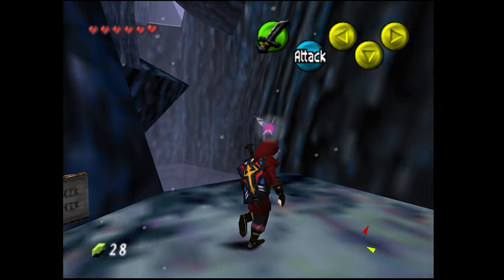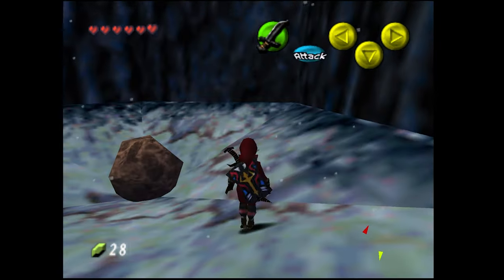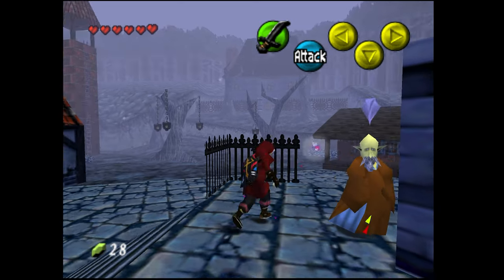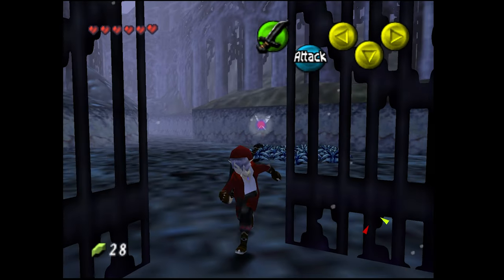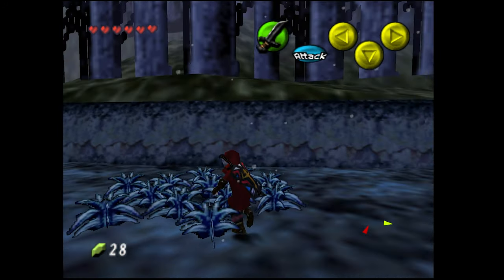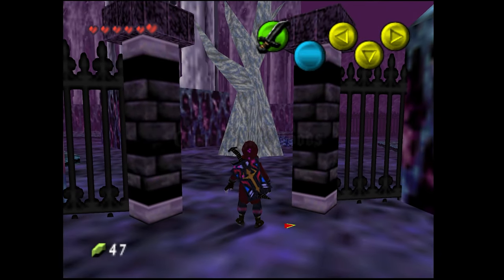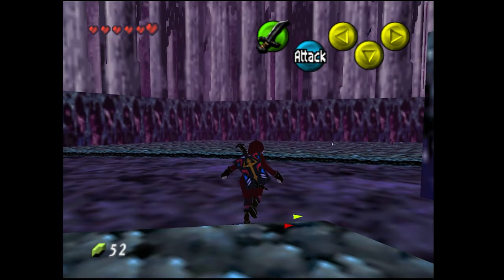There are some trees to hookshot to - looks like an area similar to Kakariko Village or Death Mountain trail. Navi wants us to go to the villa. I love the flip mechanic from Majora's Mask - some people didn't like that edition but I liked it. Heading into the Candlelight Woods now - I love the purple vibe. Got some bats, my favorite. We have an extra step now because we have to unsheathe the sword before swinging.